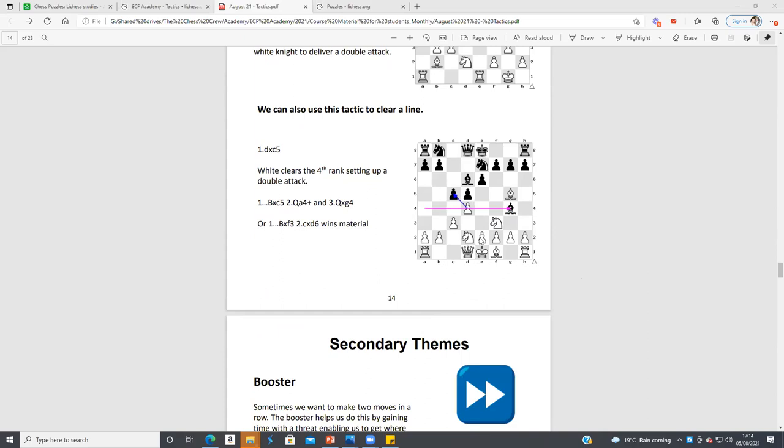You can also use a tactic to clear a line. This is a very common opening trap at beginner level: the pawn takes c5, and then after Black takes, we've got Queen a4. That occurs in various openings — I think the Cambridge Springs as well. Watch out for leaving pieces undefended in the opening.